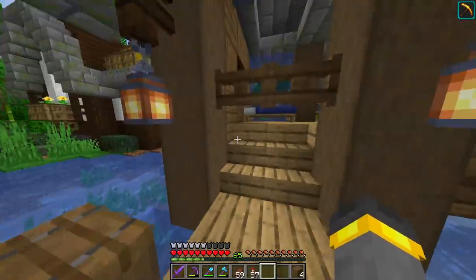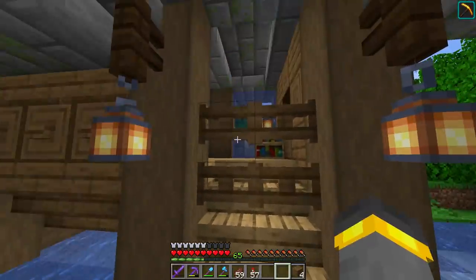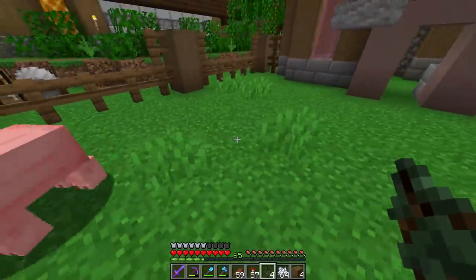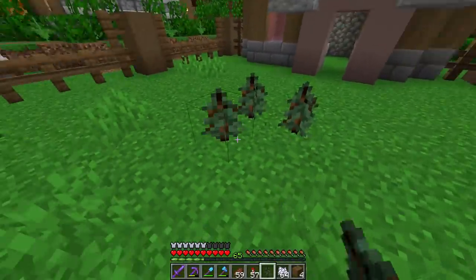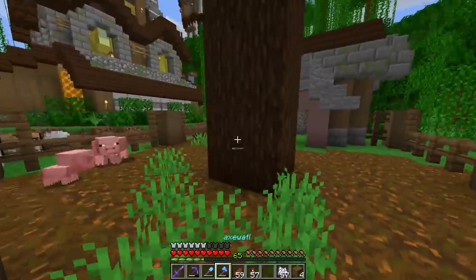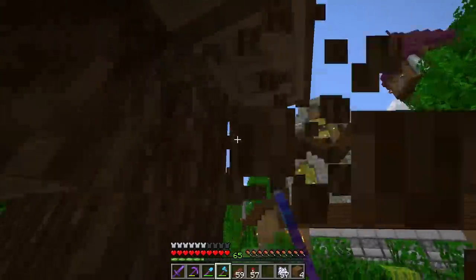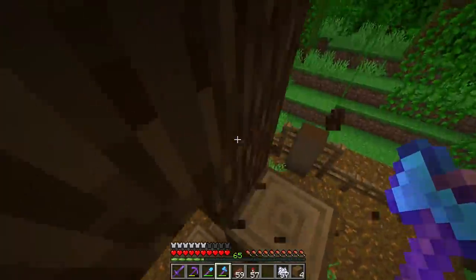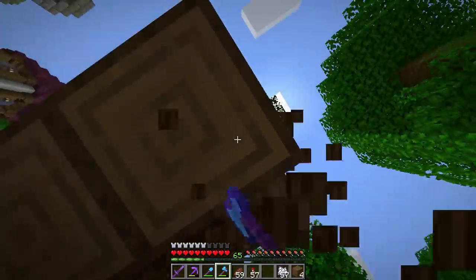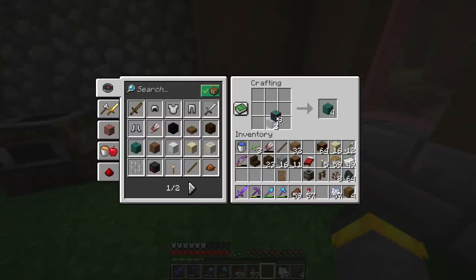We'll move it easily using the workstation. This should be a safe spot next to the fisher villager. Now we need podzol — grow the giant trees — boom, tons of podzol. Podzol looks really good here, kind of like mud, which is exactly what we need. We'll chop the tree off so the pigs can't climb it and jump out.